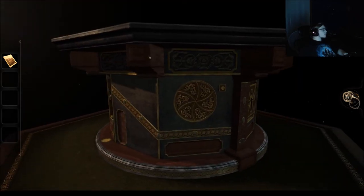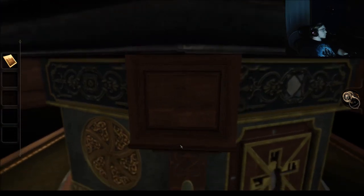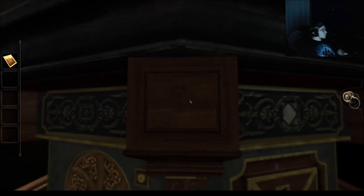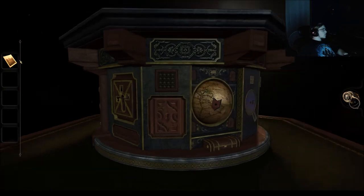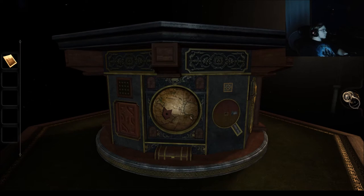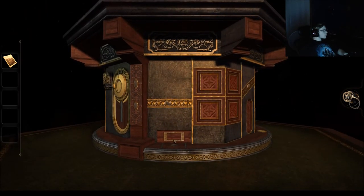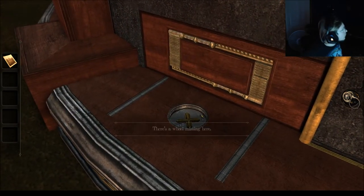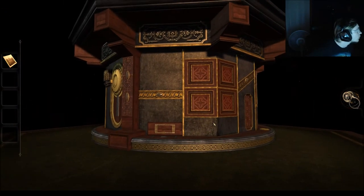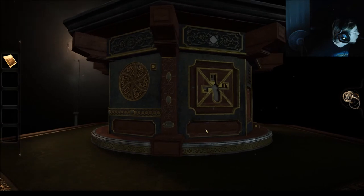I don't see anything. Okay, so something's interesting here. Here's something — a small wheel, apparently. So what do I do? What do I do?